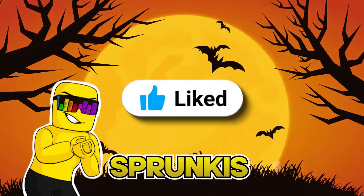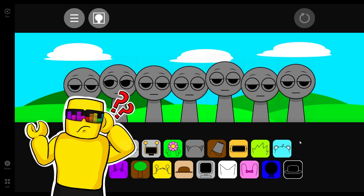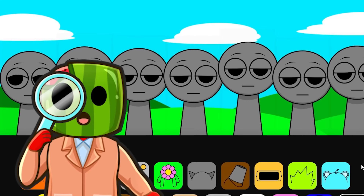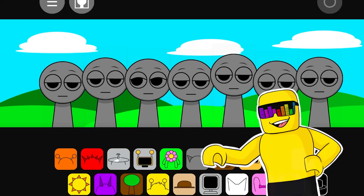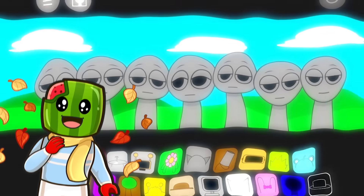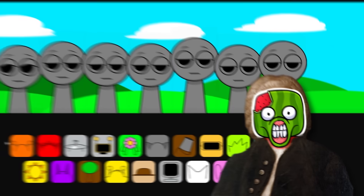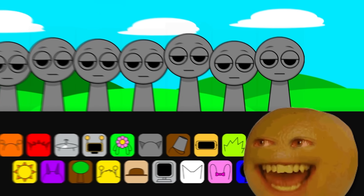Drop a like on this video for more Sprunkies. Okay Melon, everything looks totally normal so far. Can you see the Sprunkies on screen? Yes I can, sonny. So for this first phase of the Sprunkies, we need to make a song before we curse it with the black hat. Do you want me to drop a sick beat real quick? Yes please. Let's start with the classic orange.